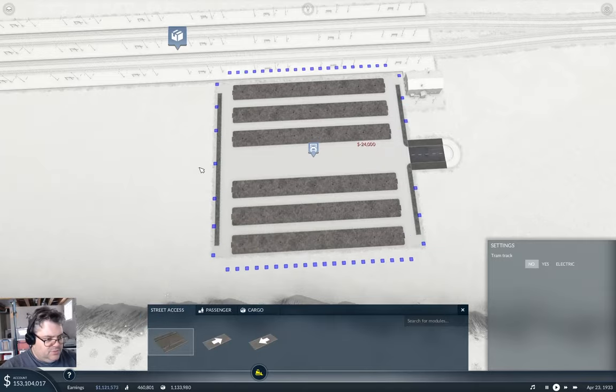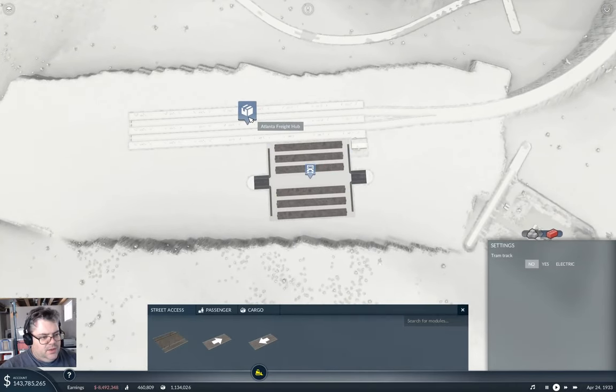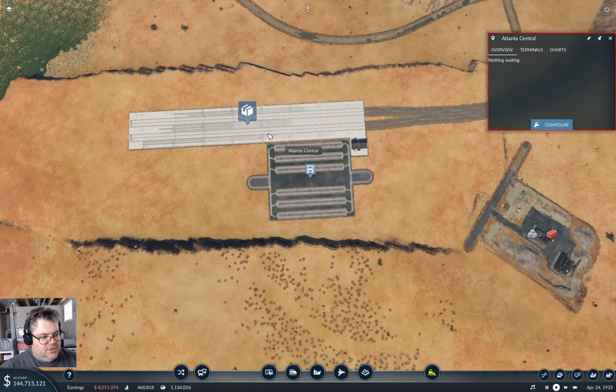Street access — put one of those there. And this is going to be Atlanta Freight Hub. Freight Hub. Yes. Good. Done.